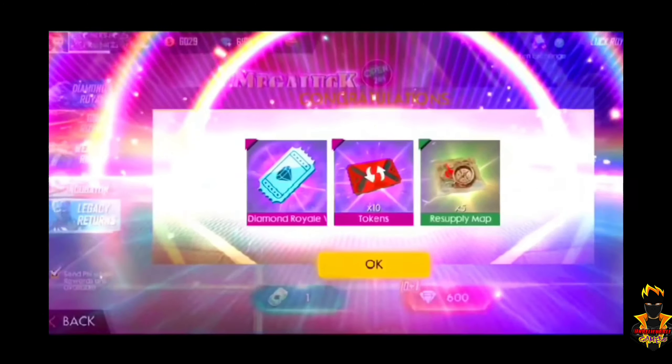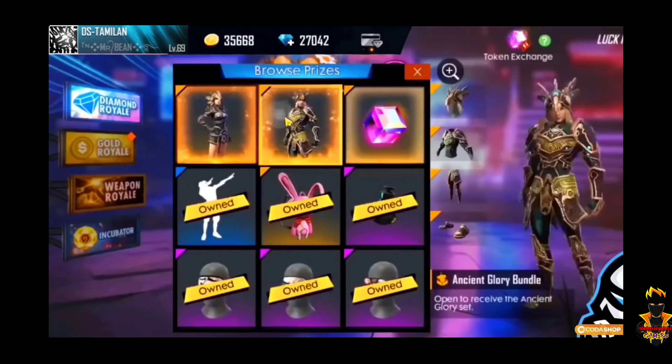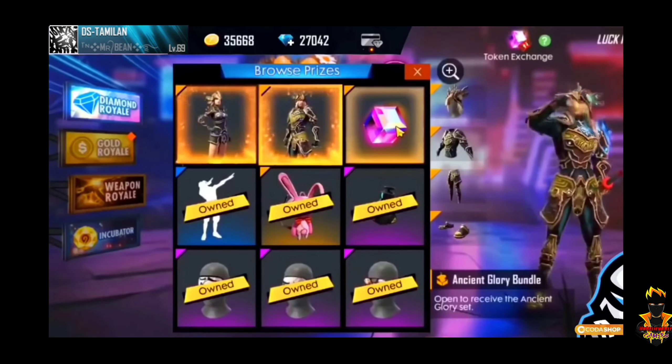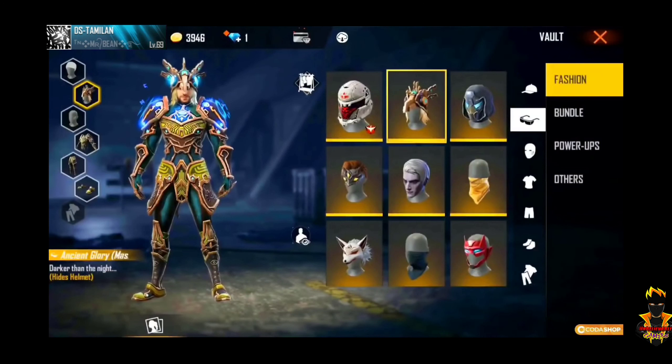Since the last 2 or 3 months, we have had a ball event. This is a sudden bundle. At number 9, this is the Wonderland costume — it's a male and female costume.